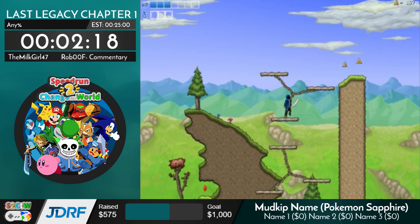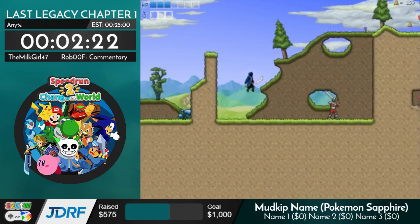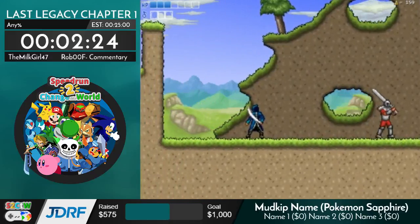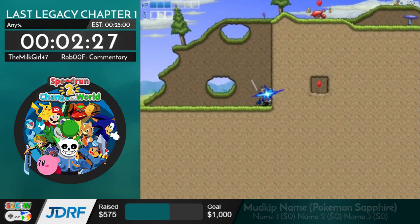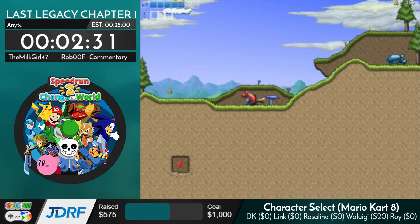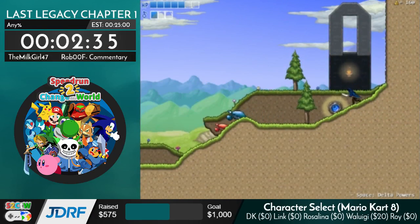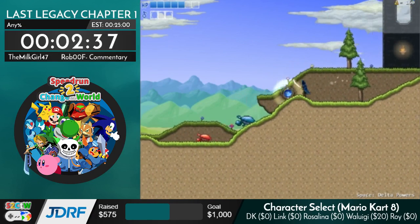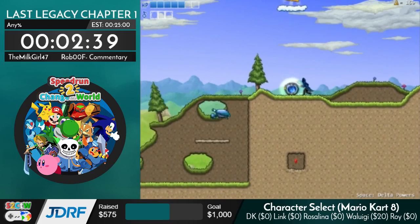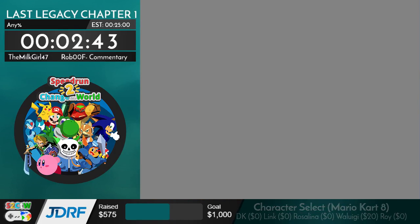There's a boss fight coming up — well, it's more of a mini-boss. If you hold right, it walks right, and then I can just snap it against the wall and it dies. Now I have to push this over so we can remove the blocks blocking the dice.